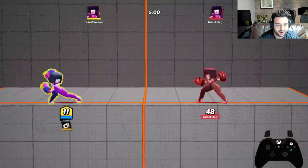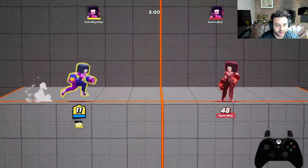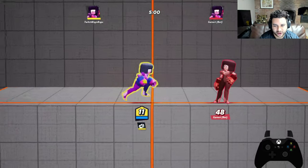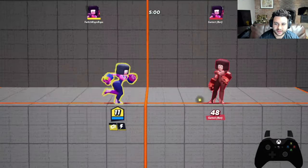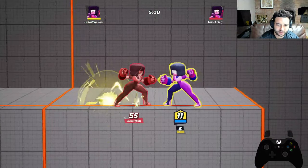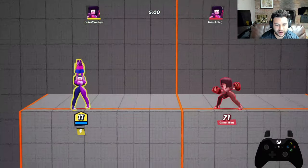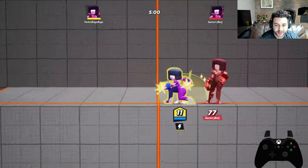Then you have your side heavy attack — basically your projectile. It has a little cool down, but you throw out your gauntlets and they go pretty far with good damage too. Then you have your up heavy attack, which is basically an aimable charged beacon that slowly does damage and then blows up after a certain amount of time, launching opponents. You can decide where you're going to shoot it.